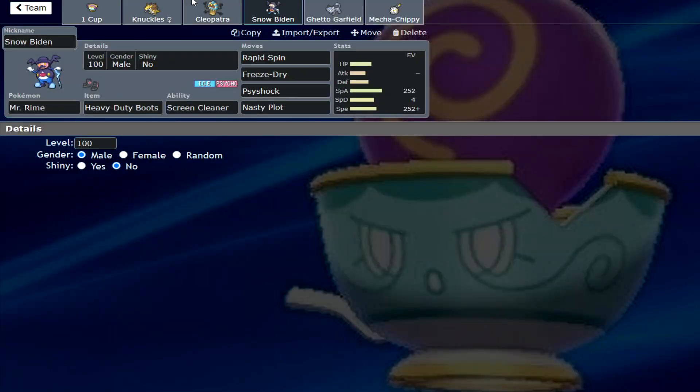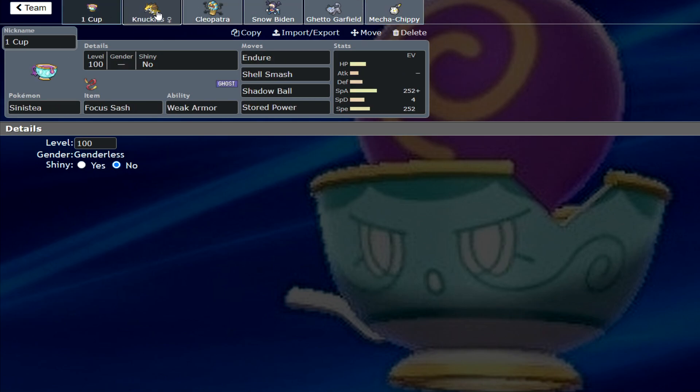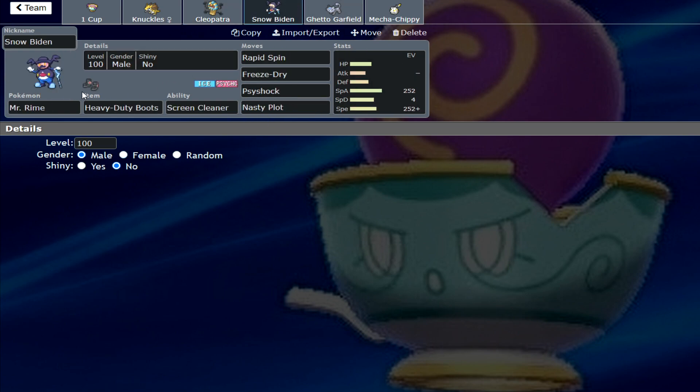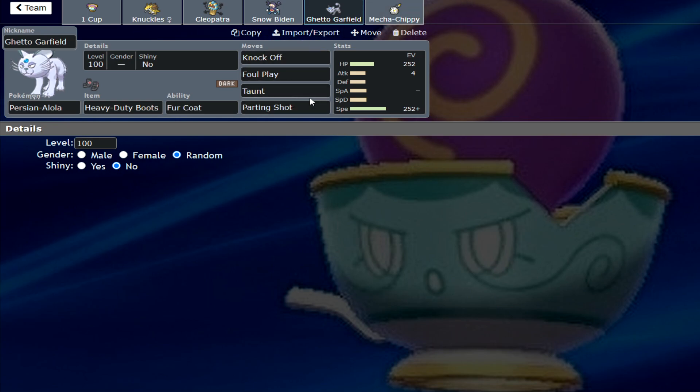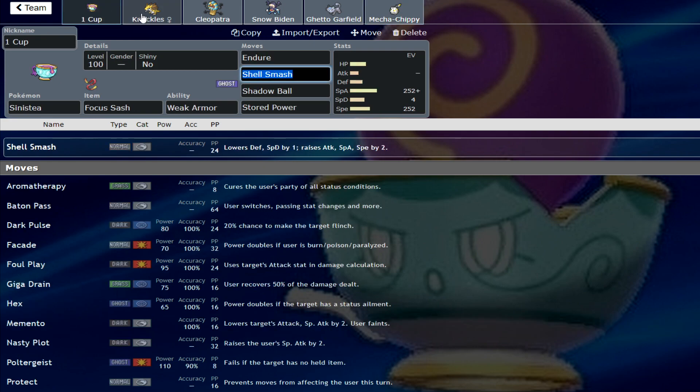So obviously we've changed the team around a little bit partway through, but I'm happy with this final iteration. Very nice indeed. You've got hazards here, you've got your spin blocker — also applies pressure with Iron Defense. Mr. Rhyme is literally the best mon in PU. I can't stress this enough, it's so good. This thing Taunts, obviously a good switch into a lot of stuff with Dustnoir. Parting Shot's incredible. And then this little Chippy here — nice bit of speed control. I like it, it's a very, very strong team. I'll leave the Pokepaste in the description if you guys want to try it yourself. Thank you for watching, folks, and I will see you all next time.